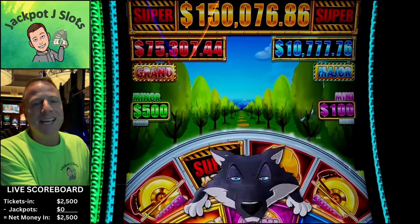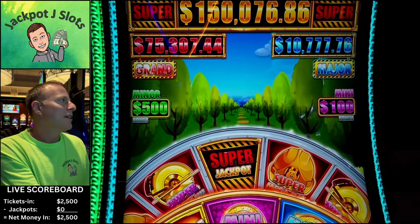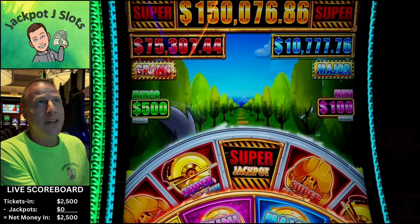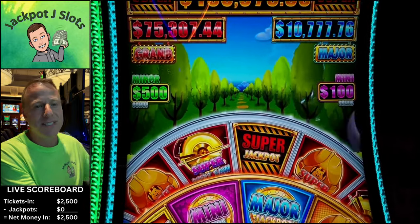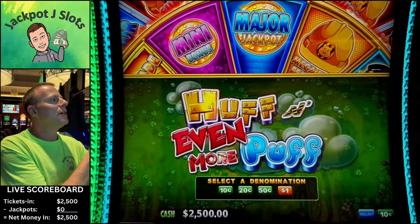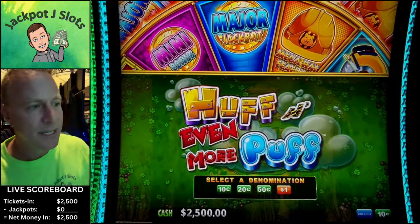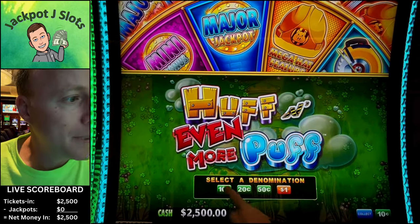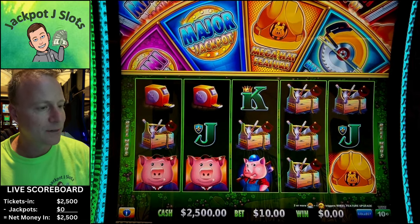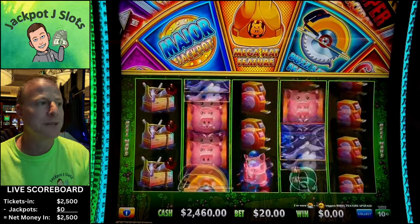Everything is very fresh. The super jackpot is $150,076. Grand jackpot starts at $75,000 — currently at $75,307. And $10,777 on the major; hoping that $777 is lucky for us. We've got $2,500 in the machine. Bets go all the way from $10 up to $360 on this machine. We're going to start out with some $20 spins, because it can get expensive quickly.